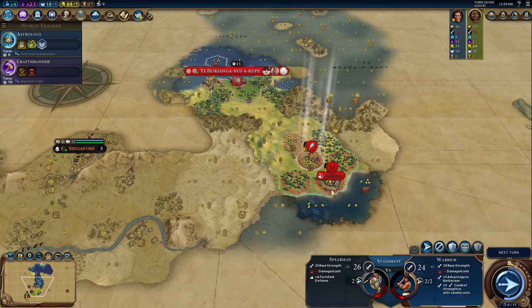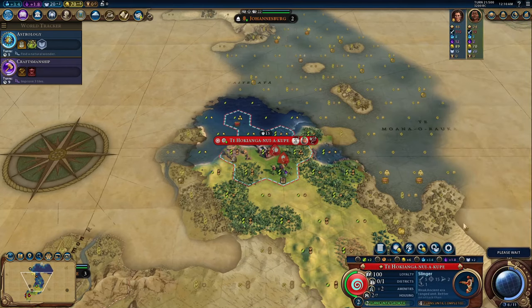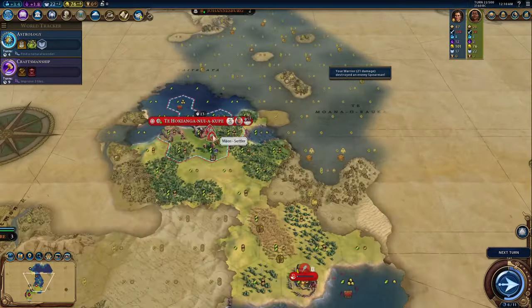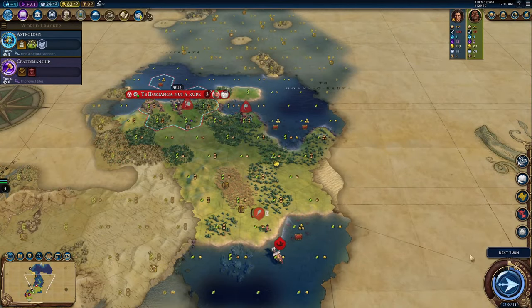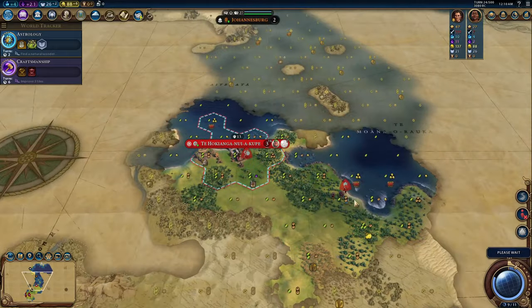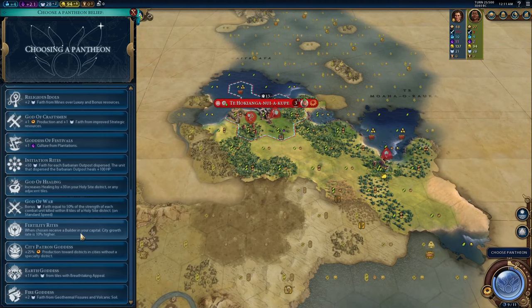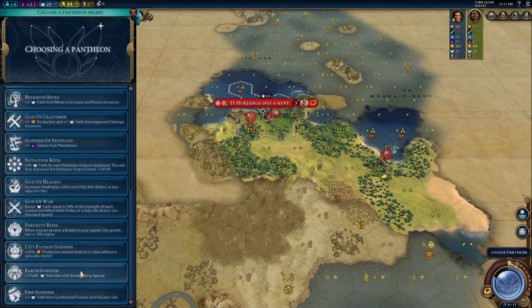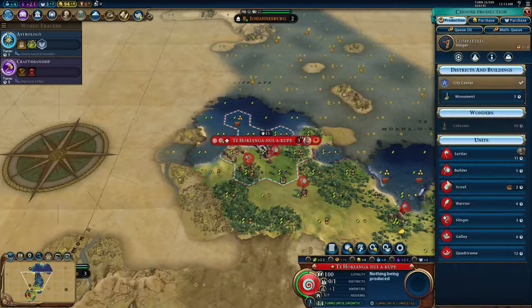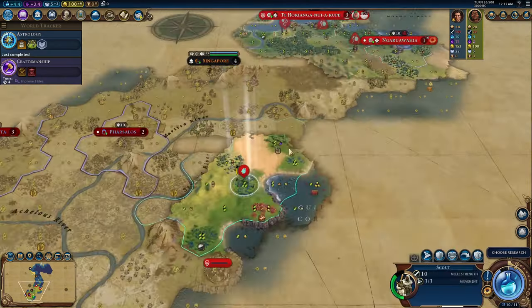The Maori civilization ability, Mana, begins the game with you having sailing and ship building unlocked, which saves you a lot of tech turns, and you can immediately travel across oceans, meaning your first scout or warrior should be able to grab a lot of goody huts. Your embarked units get plus five strength and plus two movement, which really just helps you avoid barb galleys in the early game, and your unimproved woods and rainforest tiles get buffed. They provide plus one production at the beginning of the game and go up to plus four production with conservation later in the game. Your fishing boats are also buffed with plus one food, and they get culture bombs, which makes the god of the sea pantheon a really strong pantheon for the Maori.